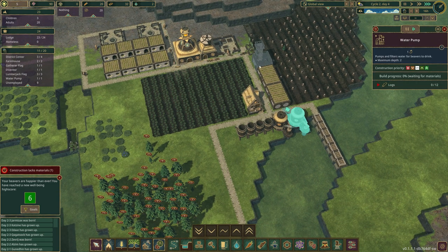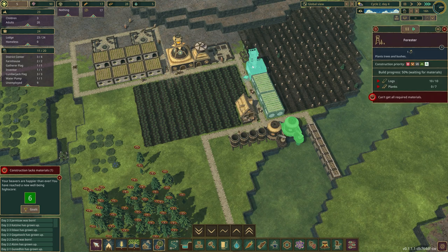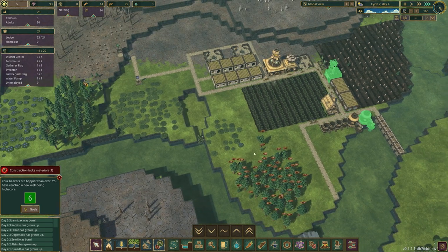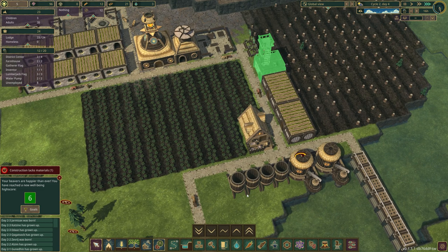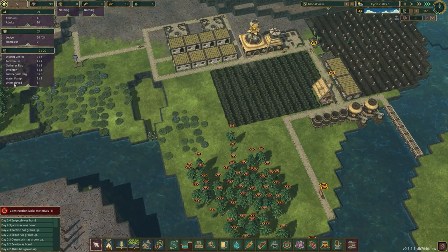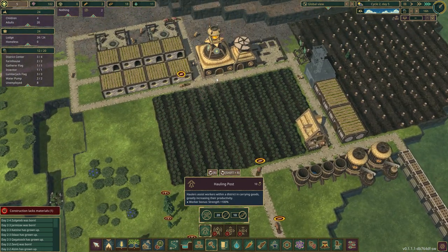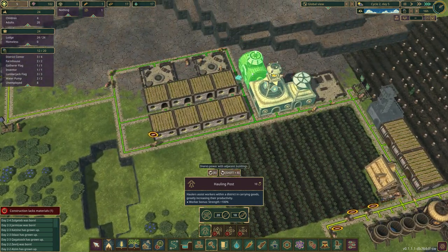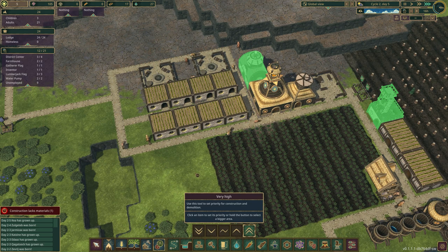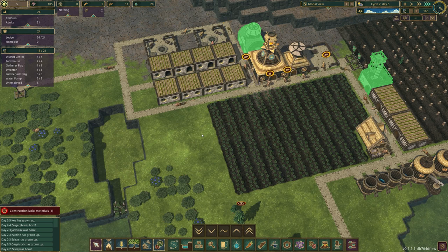Wait, I didn't even select them. Does this need planks? Oh it does need planks - no, no, no, we can't do that. This needs automation. So we need to get that down instantly. Whilst they're building this wheel, I've noticed I've got eight unemployed workers, so I'm going to put down a hauling post just behind here. Let's prioritize this - beavers, get building!